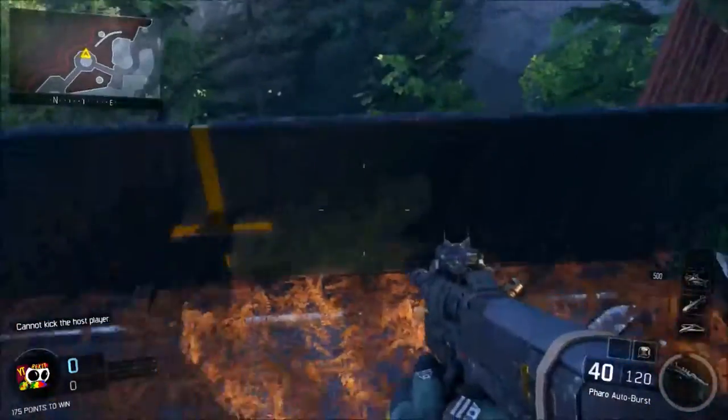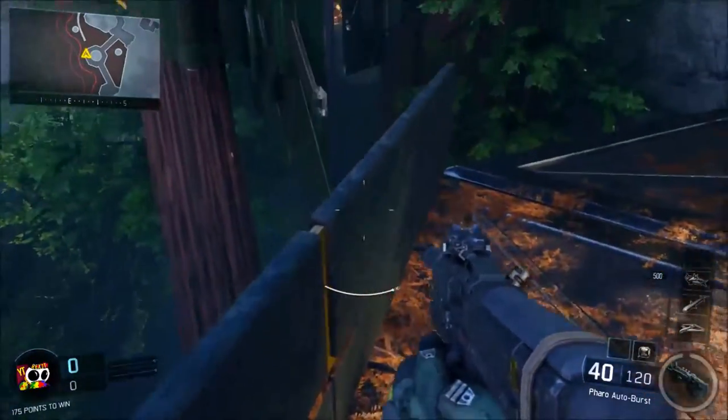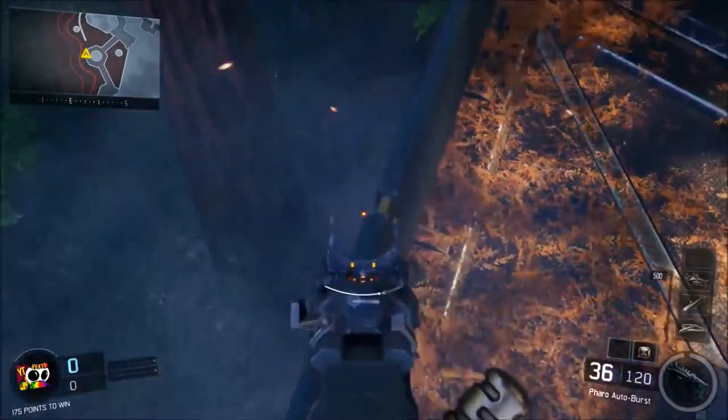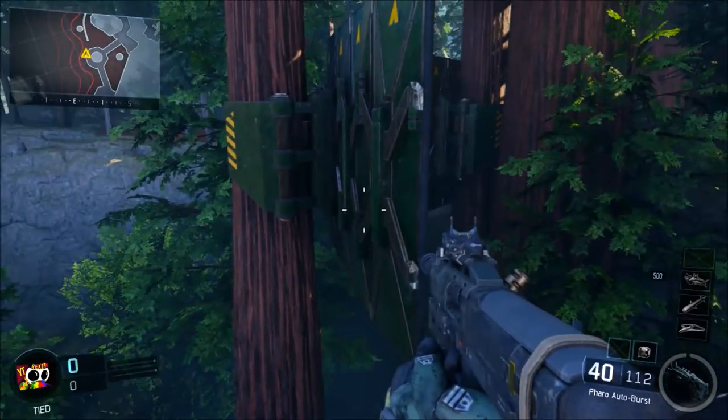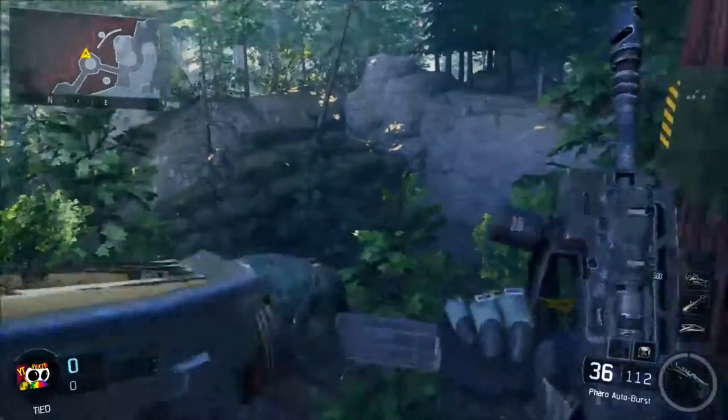All you gotta do is go to this place — you know where you wall run, the wall-run area in Redwood. Go on top of this wall, and then just wall run that wall.